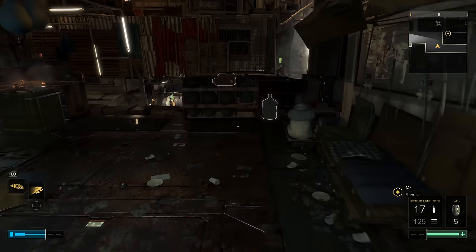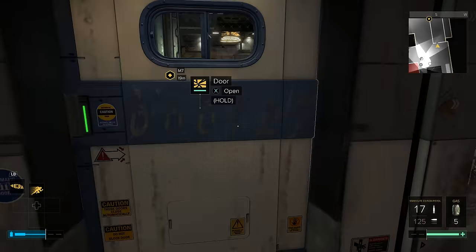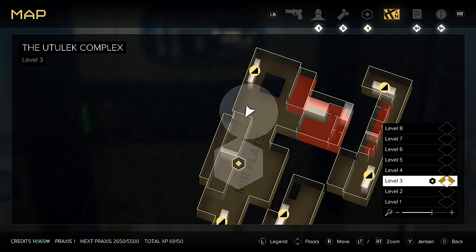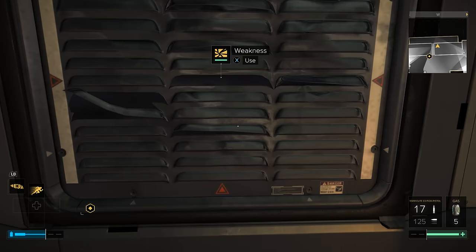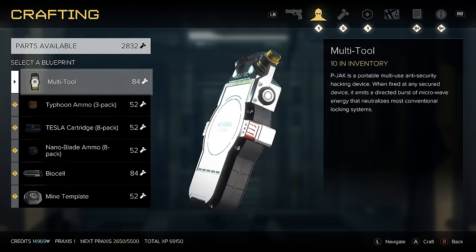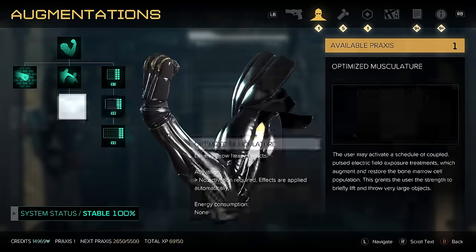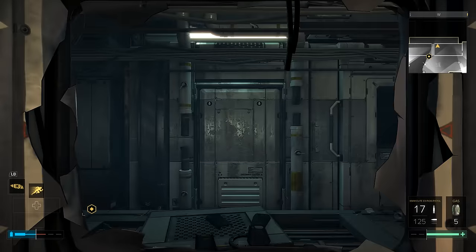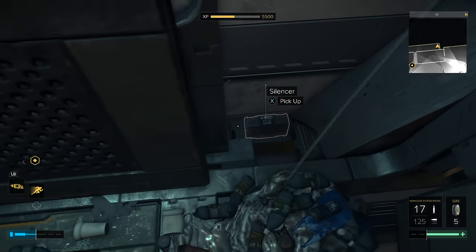Once you turn the valve, drop down and come inside the apartment right here — this is where you hook up with Tibor's wife. The silencer is in the apartment right next to them. Head inside all the way to the back and you're going to need to break out the wall. The augment you need is punch through wall — that's what you need unlocked to get through here. Once you get through the wall, hang right and behind this thing you're going to find your silencer.